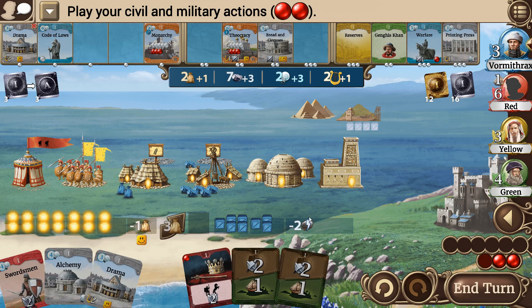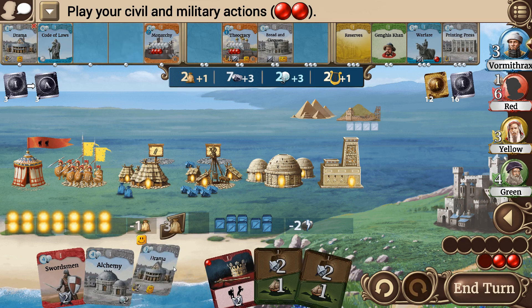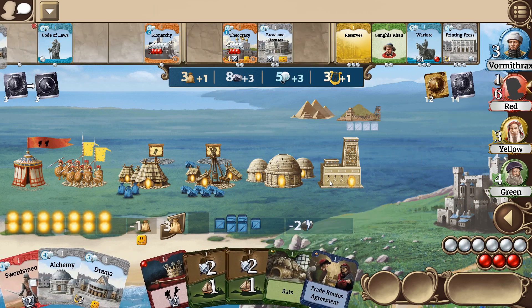I don't think there's anything else I can do effectively. I am going to suffer — it's going to be a problem. No matter what I do I'm not going to have enough resources. I don't see a way around it. I know I'm going to have Corruption — going to come up one point short unless an event happens and gives me an extra point.